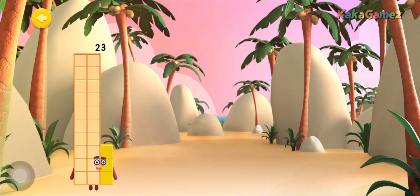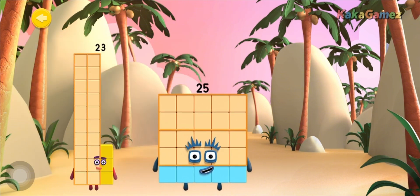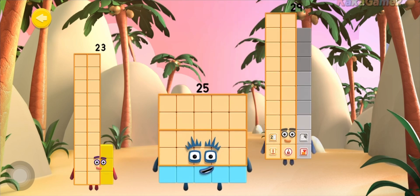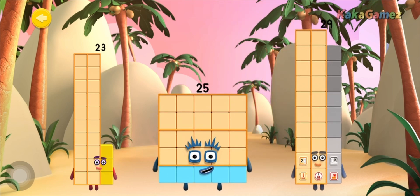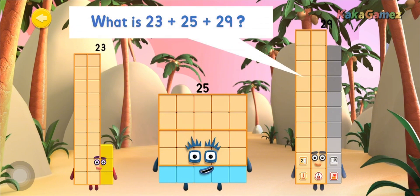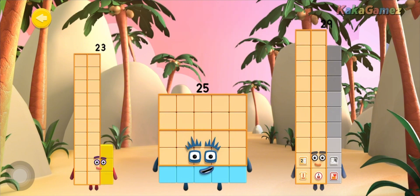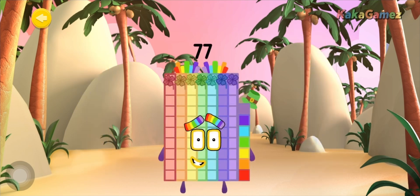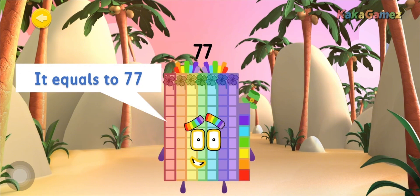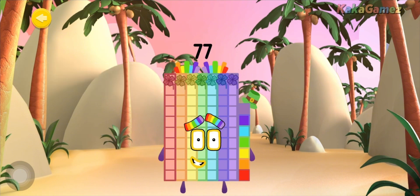Congratulations! You've just met number blocks 23, 25, and 29! What does 23 plus 25 plus 29 equal? That's right! It equals 77! Say hello to number block 77!